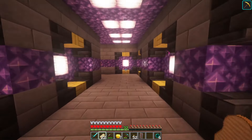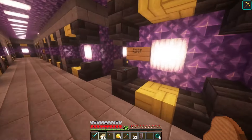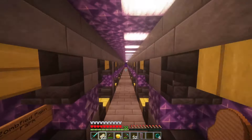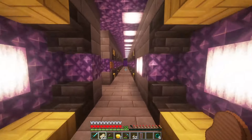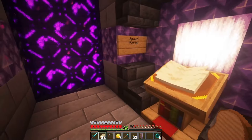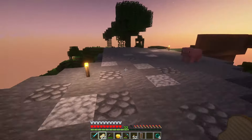This nether hub is actually new to me. There are two hallways to the right — that one was the shopping district, that one was Super Luigi's base, and then this one takes us back to spawn. There isn't too much going on but there are a few hallways leading to a few different bases. This is probably the best nether hub StumpsCraft has ever had.